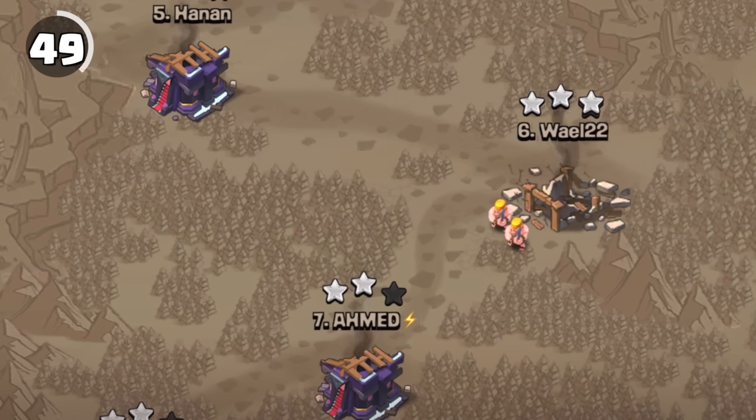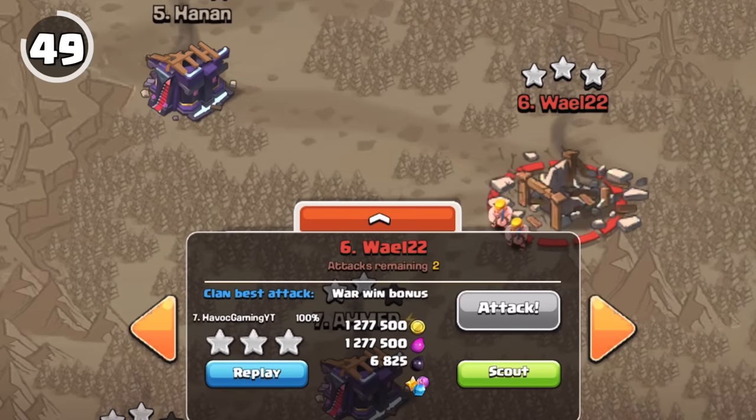For some reason, the stars above an already attacked base in wars are tappable.